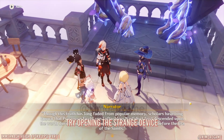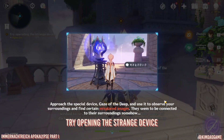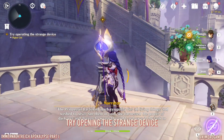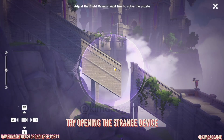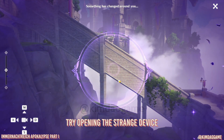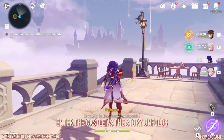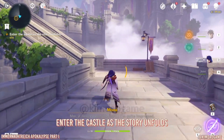Once you get into the domain, you'll get some dialogue. There is a new kind of puzzle in this domain — you just have to match up the items so they line up together. For example, this one here — stairs — just line it up. This one's pretty straightforward and easy. And then we are going to continue in the domain.